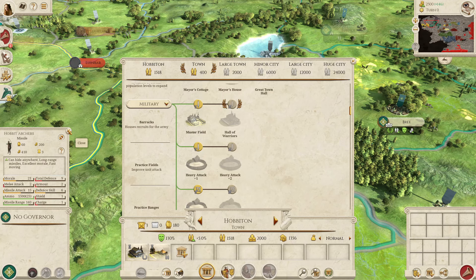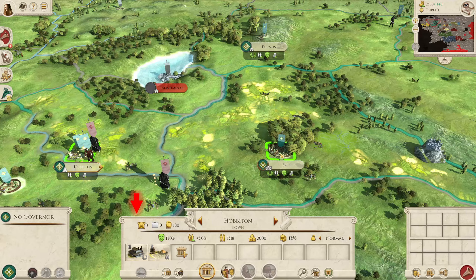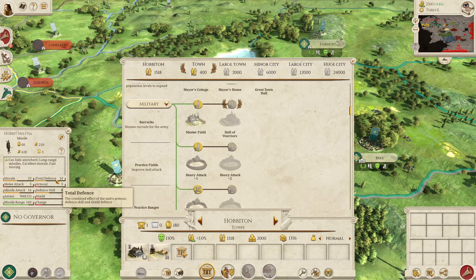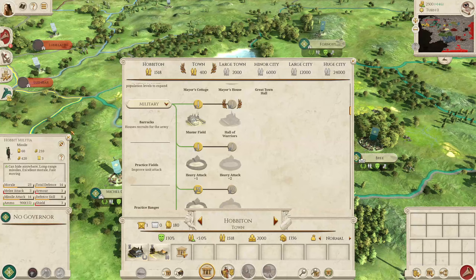In terms of infantry, there's nothing that is really particularly strong. The Hobbit Militia is the second Hobbit unit — a hybrid melee and archer unit. It's slightly weaker than the Hobbit Archer but more capable in melee combat, though it's just not that strong. However, in terms of how good your melee infantry are overall, this is probably not much worse than your top tier unit, so I would still use them.